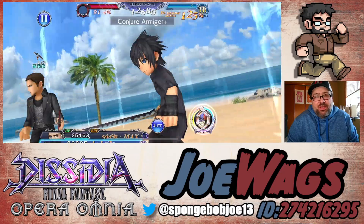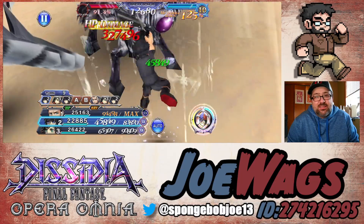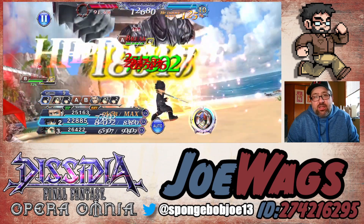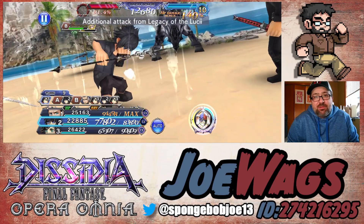Core jumping in and we got the EX here. Noctis does do really good on-turn damage too, so he's a really nice piece — his follow-ups are really, really nice, but he's got really good on-turn damage as well. Like three mil there.